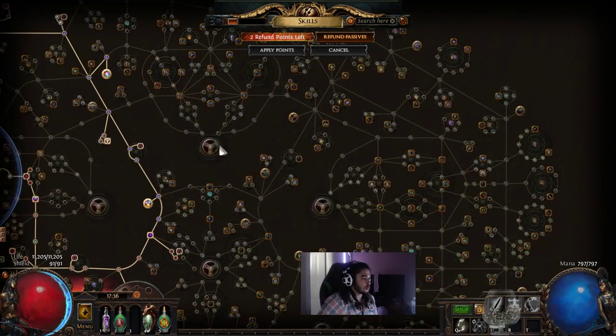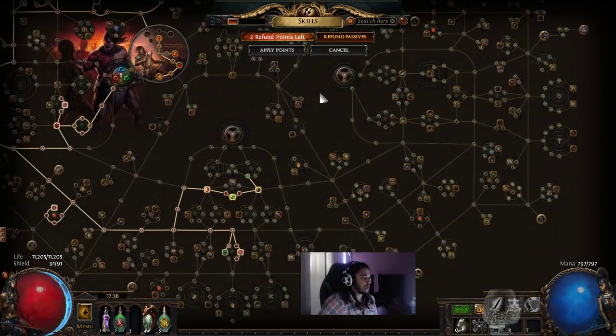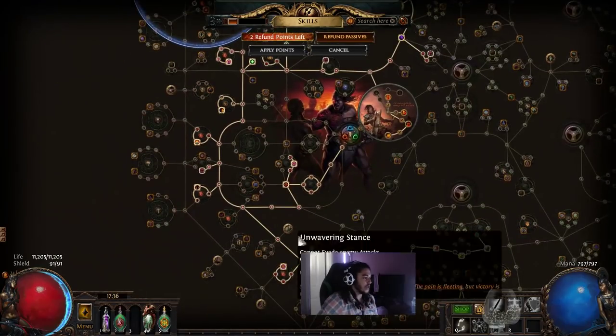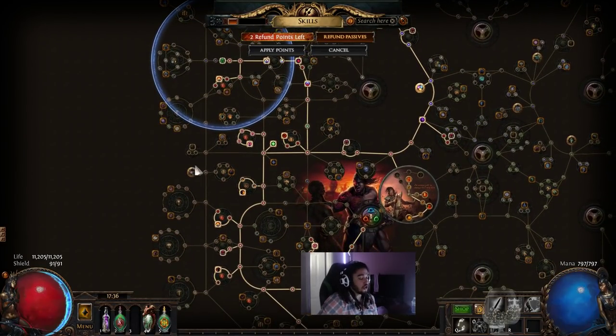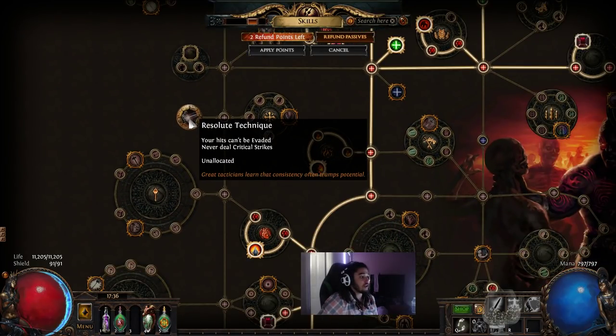You select your class — Templar, Witch, Shadow, Ranger, Duelist, Marauder, and Scion. Everything on the passive tree is passive. There are huge modifiers called Keystones which can drastically change the way your character is played.